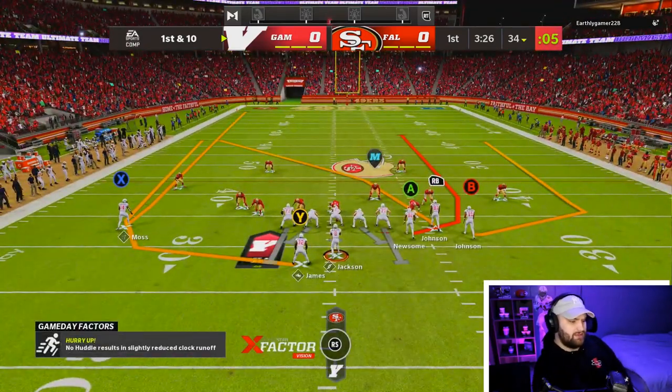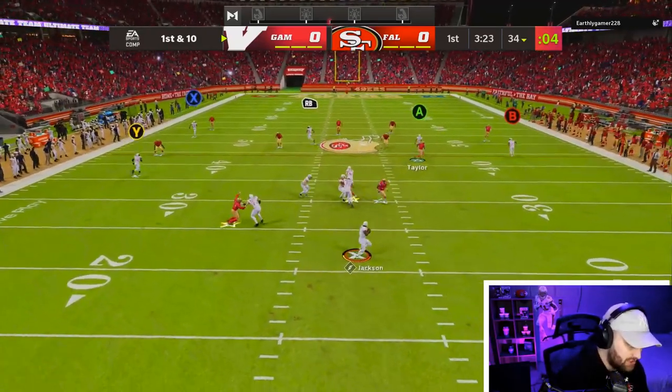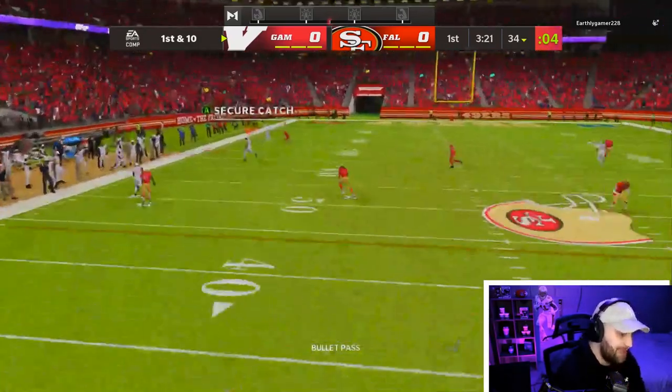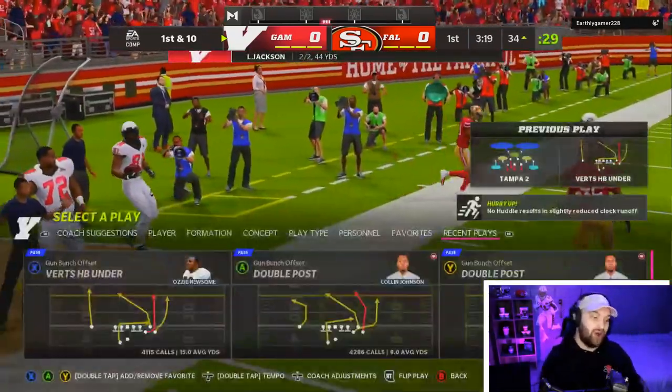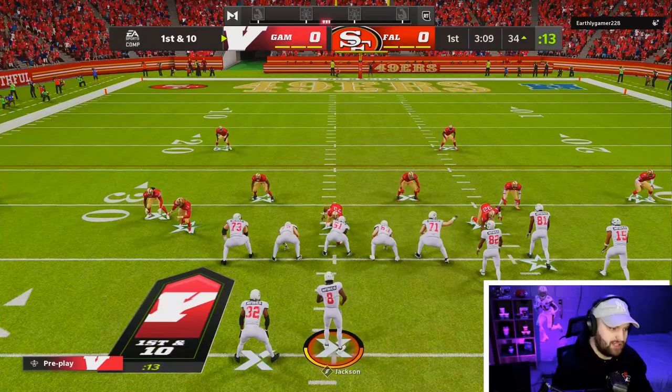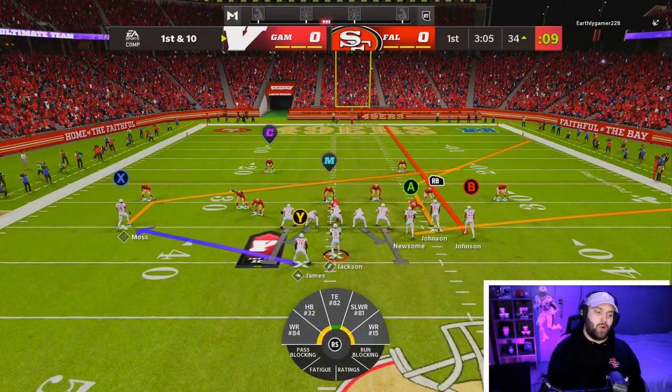If you don't have Calvin Johnson you can replace him with Tee or Cooper Cup — there are a lot of really good receivers you can mix and match. Calvin is wide open on the side — he's already got 44 yards in two plays.